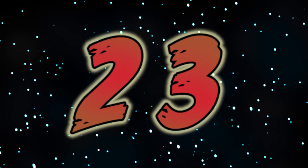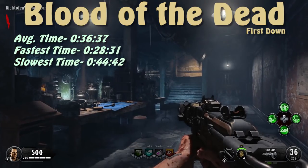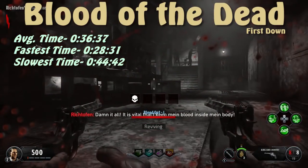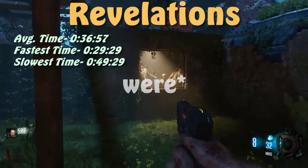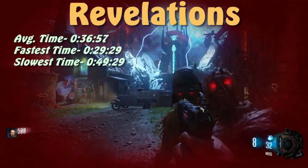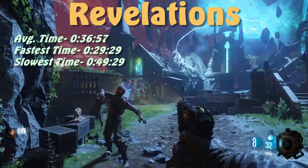In the number 23 spot, we've got Revelations at an average of about 37 seconds. This map had a very even distribution between short and long times. If zombies were spawning in the barrier behind you or near the door, the times tended to be shorter; otherwise, the survival times would drag out a bit longer.